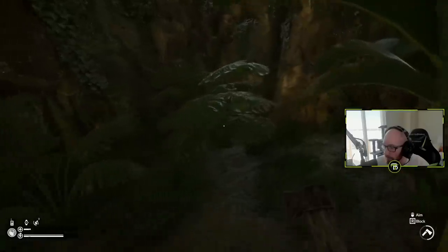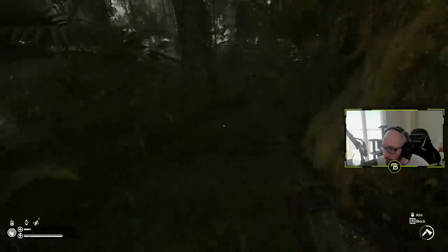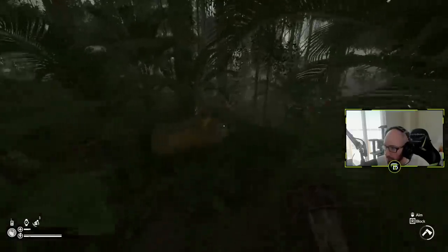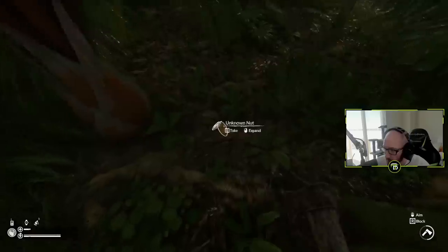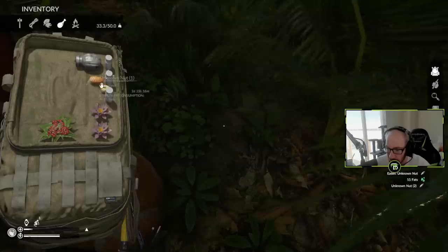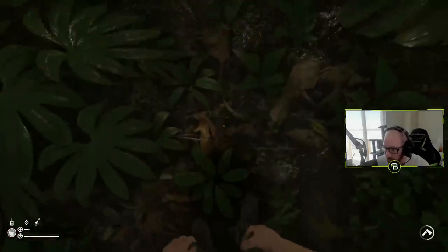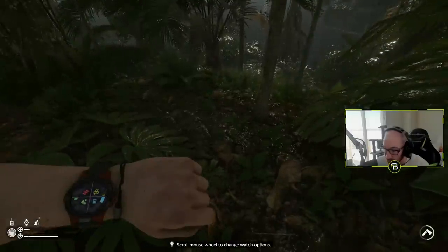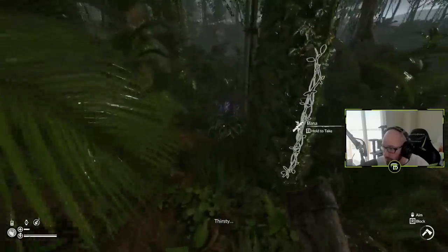A banana tree would come in pretty clutch right now - anything, coconuts. I don't think this particular part of the map has a lot of edible things. Oh my god, I found an unknown nut - found two of them. Eat them! It didn't do as much for me as I thought. My guy threw up again - that's just making my health go even lower. I ate those nuts and it did nothing. I need a whole bag of that stuff.